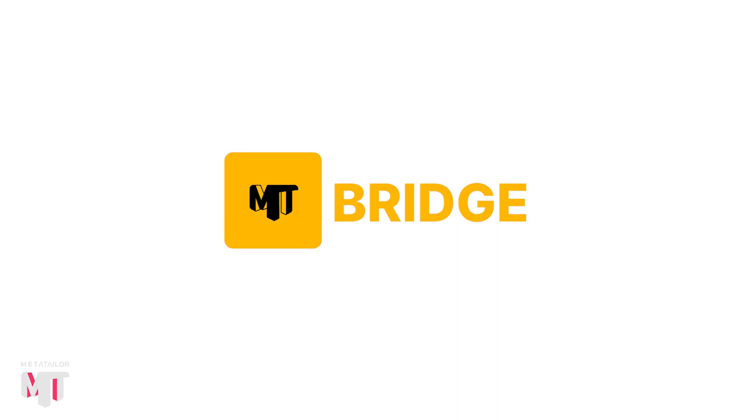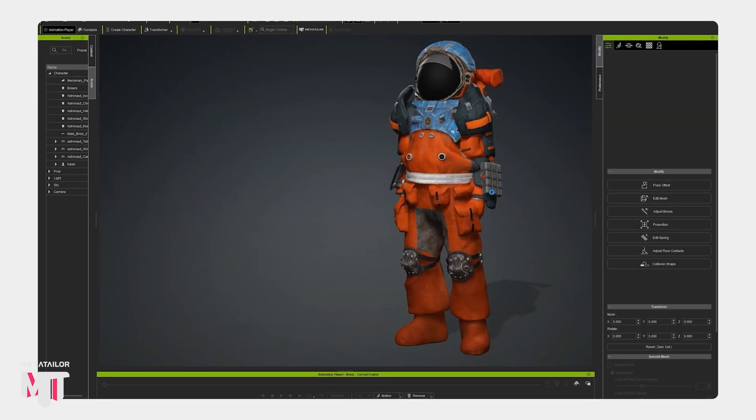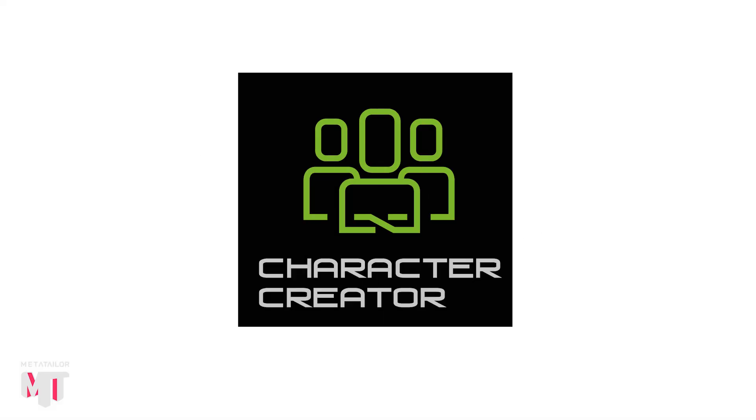So today, I'm excited to finally share it with you: MetaTailor Bridge. MetaTailor Bridge allows you to seamlessly transfer any outfit you've created in MetaTailor to and from your favorite platforms. In one click, you can send and receive avatars from Unity, Unreal, and Character Creator 4.